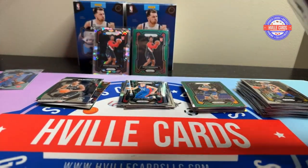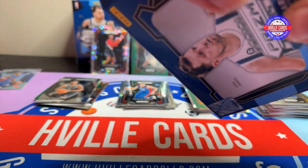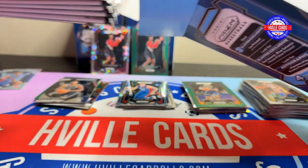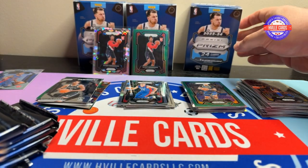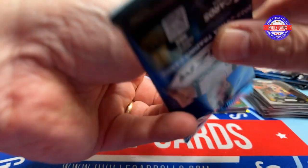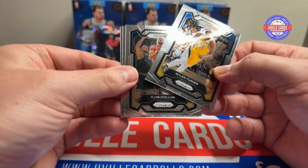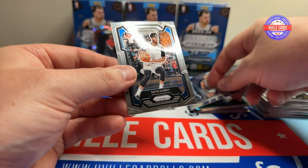That's kind of neat getting those two Scoots. If he lives up to his potential — whew — those will be worth something. Of course, if that was Wemby, oh my gosh. Last box. What are we going to pull? Maybe we can pull an autograph. Got a Miles Turner. CJ McCollum. Steph Curry Dominance — pretty warped. A Seth Curry.